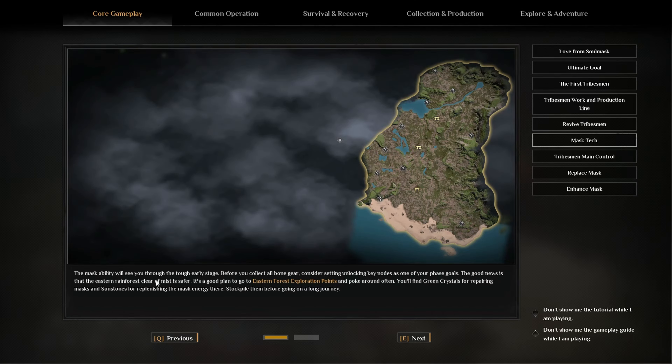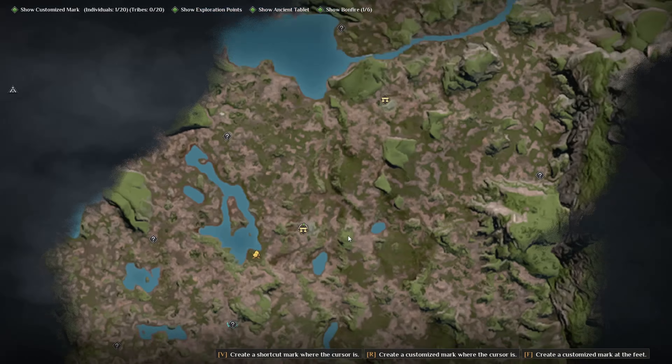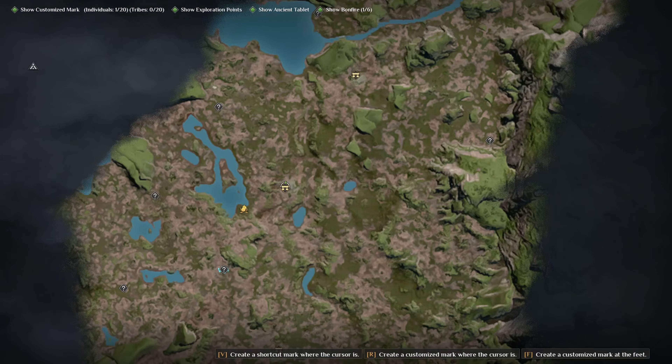The mask ability will see you through the tough early stage. Before you collect all bone gear, consider unlocking key nodes as one of your phase goals. Good news is that the eastern rainforest clear of mist is safer. It's a good plan to go to eastern forest exploration points and poke around often — you'll find green crystals for repairing masks. So the eastern forest is where we want to go — and we're kind of already there, so I guess we'll head that way first.